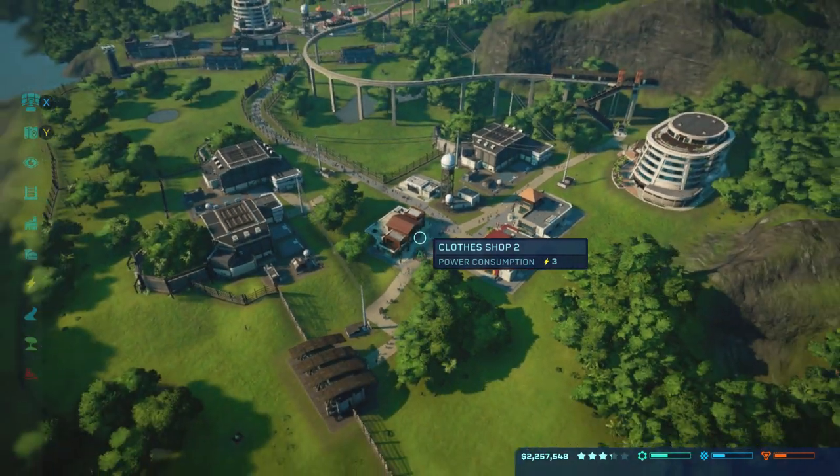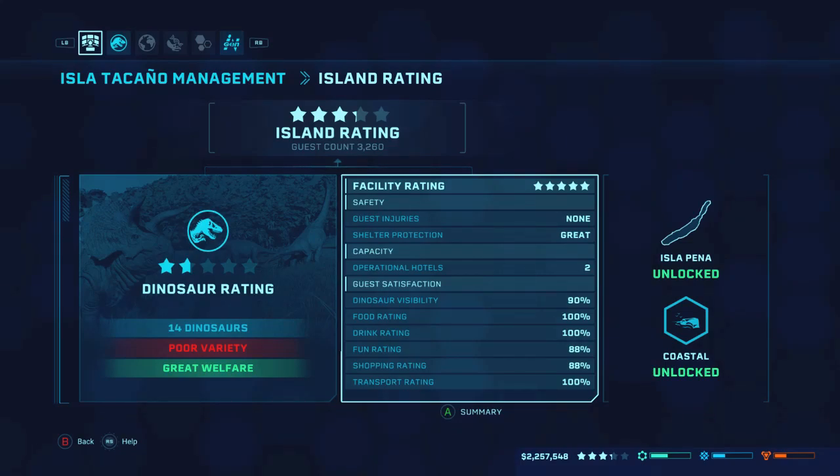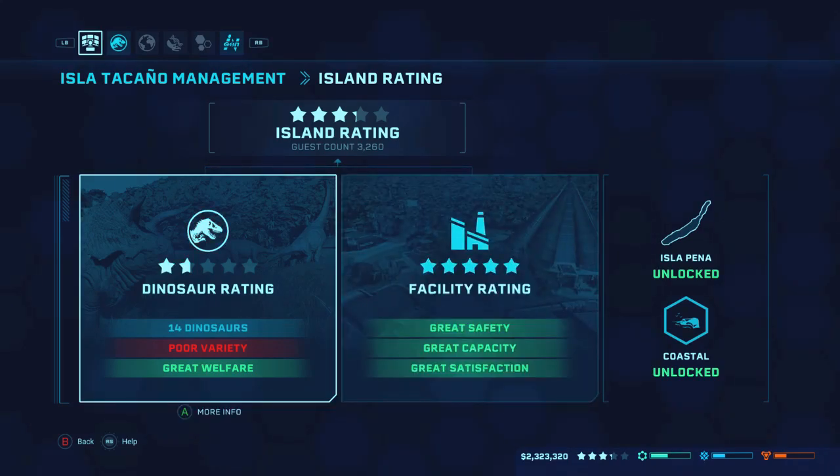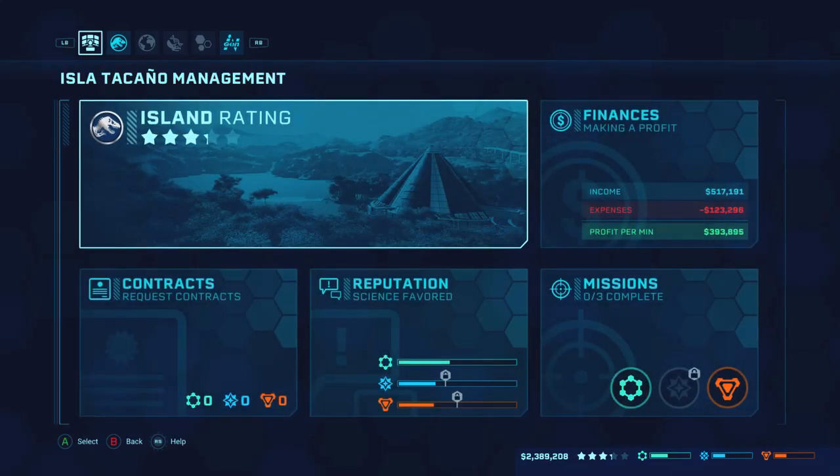There we go, so that's all in there. Let's go ahead and hop into our management view — the island rating — and let's see where we're standing. Everything is above 85%, even after the tick where it just readjusted. So that's five stars! Now basically what we just need here is more exhibits, and then we're going to be good.